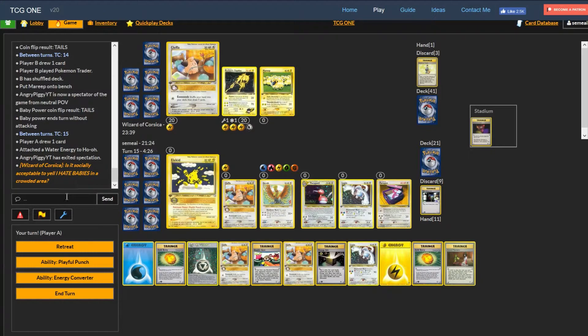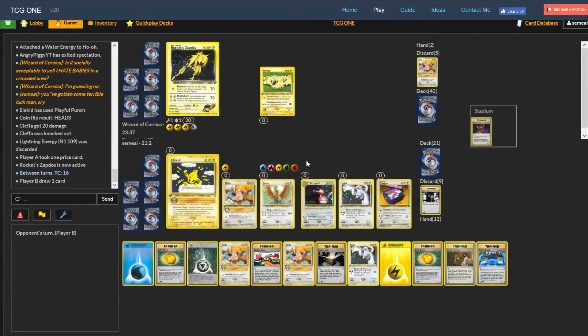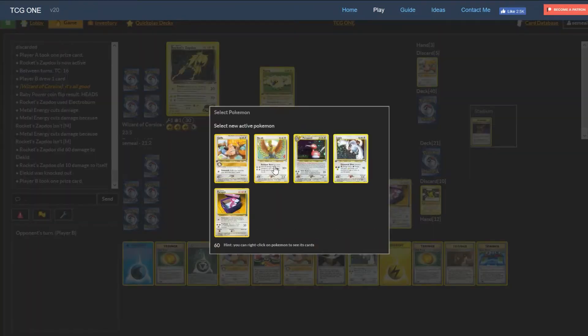Water is the last thing we need on Ho-Oh, so Ho-Oh is fully powered up. We have a Double Gust but he would obviously gust out Lugia. For now I'll keep Ho-Oh at five energy because that's all I need to take out the Zapdos - 50 damage, minus 10 is 70, so I one-shot him. He's gotten some terrible luck the entire match - tails the whole time, didn't even get a new hand. Sometimes the luck is super against you. We're only at five prizes each so things can still happen.